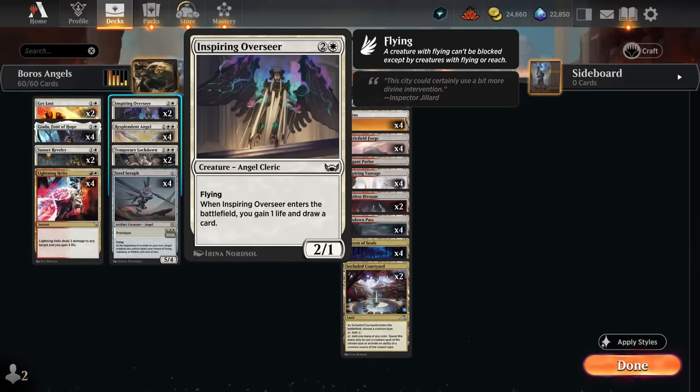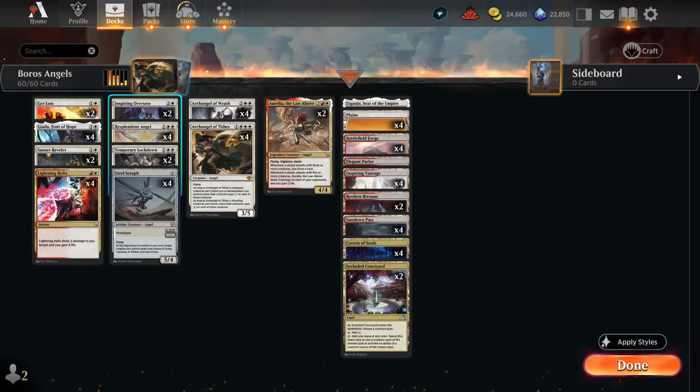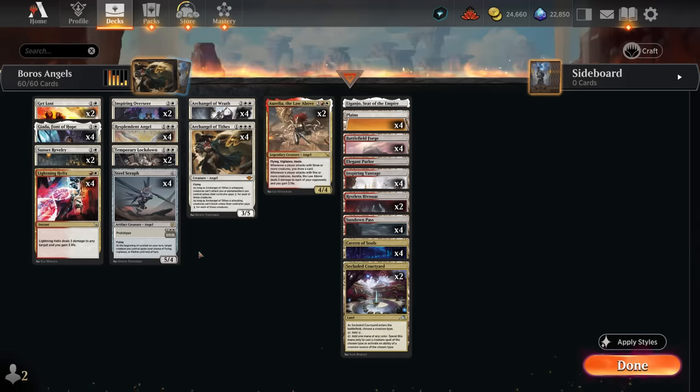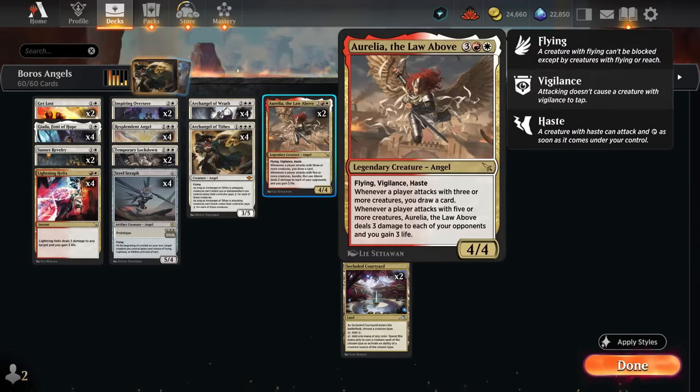Inspiring Overseer isn't the most impactful Angel, but it replaces itself and gains a bit of life. It's especially good with Jada, entering with additional +1/+1 counters, and solid in midrange and control matchups as a threat that replaces itself. At the top of our curve is Aurelia — five mana, 4/4 flying vigilance haste. She can draw additional cards if multiple creatures are attacking, and if five or more creatures attack, we get a free Lightning Helix effect to the opponent.